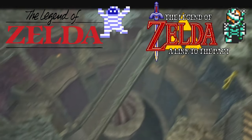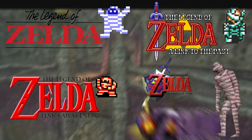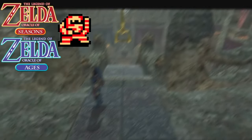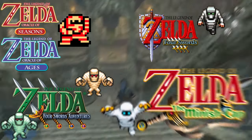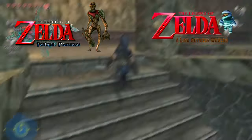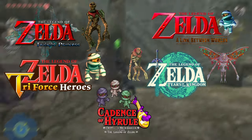Throughout the series, Gypto are found in The Legend of Zelda, A Link to the Past, Link's Awakening, Ocarina of Time, Majora's Mask, Oracle of Seasons, Oracle of Ages, Four Swords, Four Swords Adventures, The Minish Cap, Twilight Princess, A Link Between Worlds, Triforce Heroes, Tears of the Kingdom, and Cadence of Hyrule.